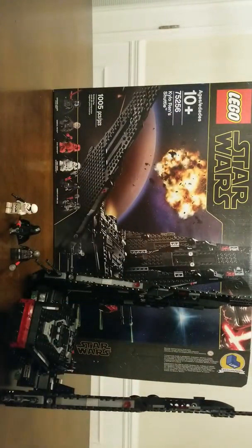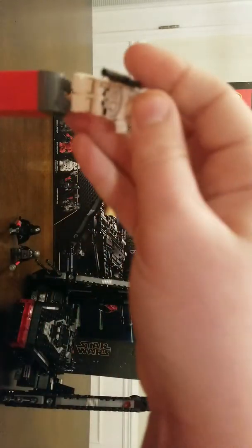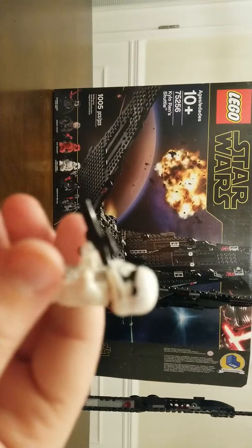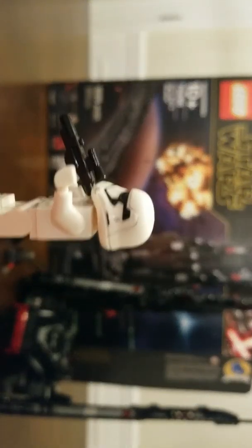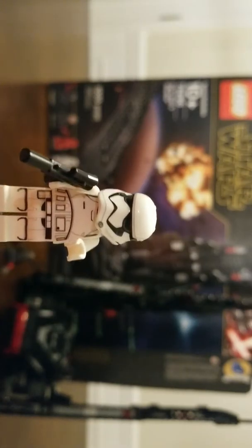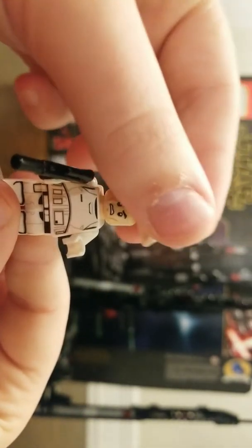On to this character — a normal First Order trooper. Nothing that different, really. No details. Just a blaster. Here's the back side, here's the front, and helmet. Same as normal. Same head, no double-sided face.